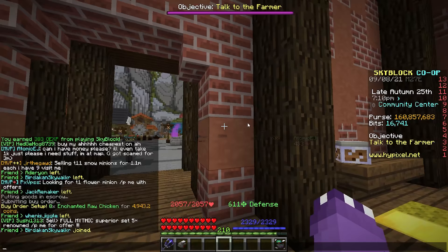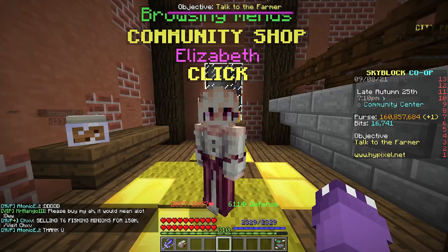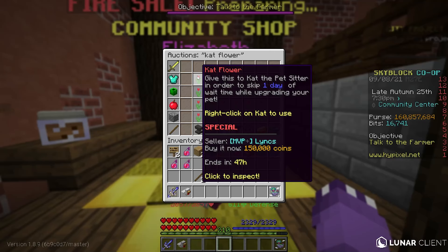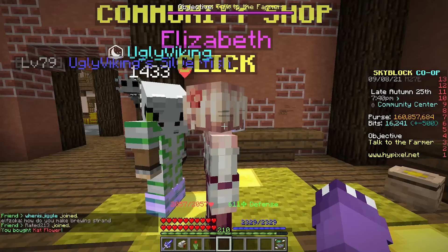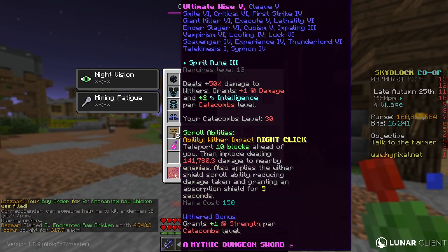If you guys buy cookies a lot, you can use your bits on the cat flower — it's 500 bits and you'll really never run out. If you don't have any bits or can't afford cookies, it's going to cost about 150,000 coins for one cat flower, which jumps the total cost up to 600k on the high end. I personally recommend using bits to increase the margin. Our buy order for the enchanted raw chicken just got filled.